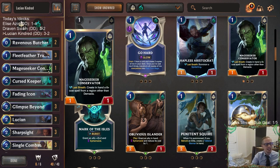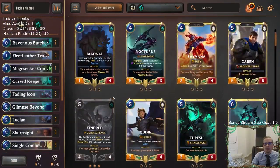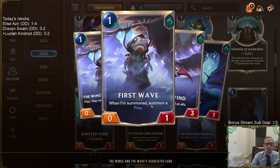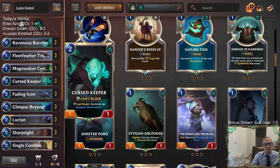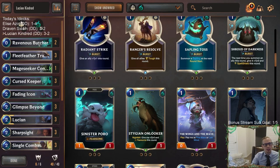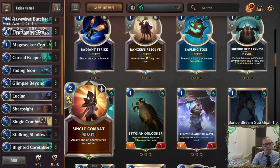You don't really see Mage Seeker Conservator in Shadow Isles decks much because you don't often pair Demacia with Shadow Isles. Could Wings and the Wave fit into a deck like this? Yeah it could — the one-mana Last Whisper would be pretty nice at different times, and it has that versatility. You could play it over a Ravenous Butcher. The key is making sure we have enough small things to kill with Butchers, Caretakers, and Spirit Leeches — that was the issue when we were losing.